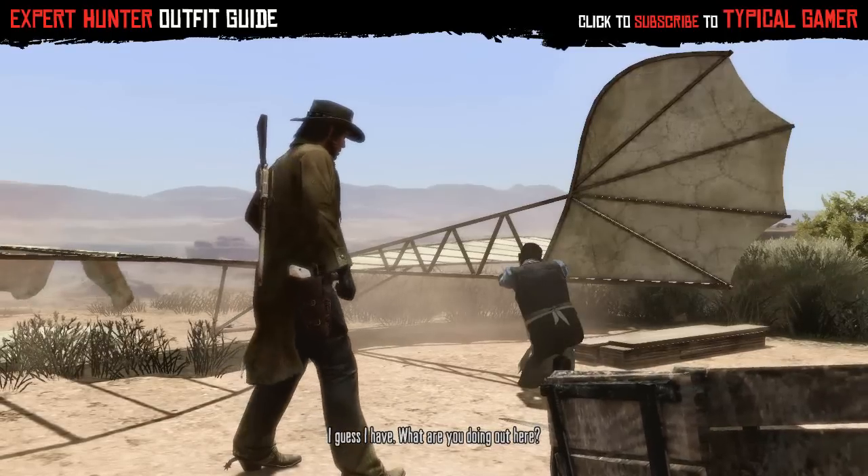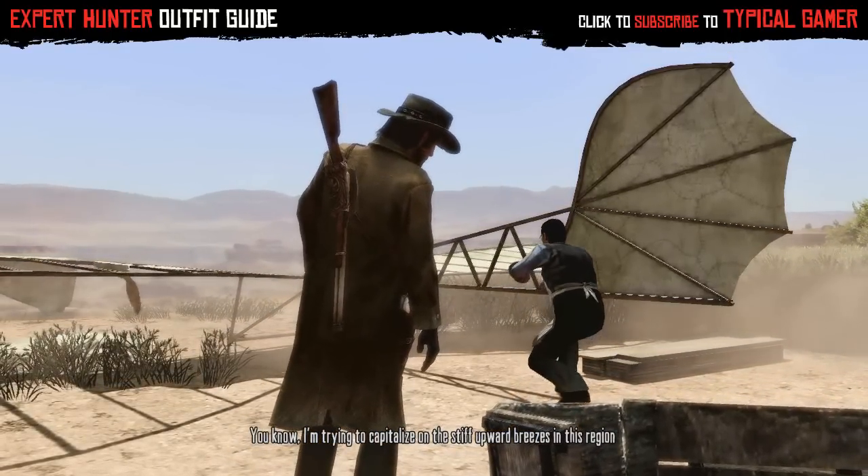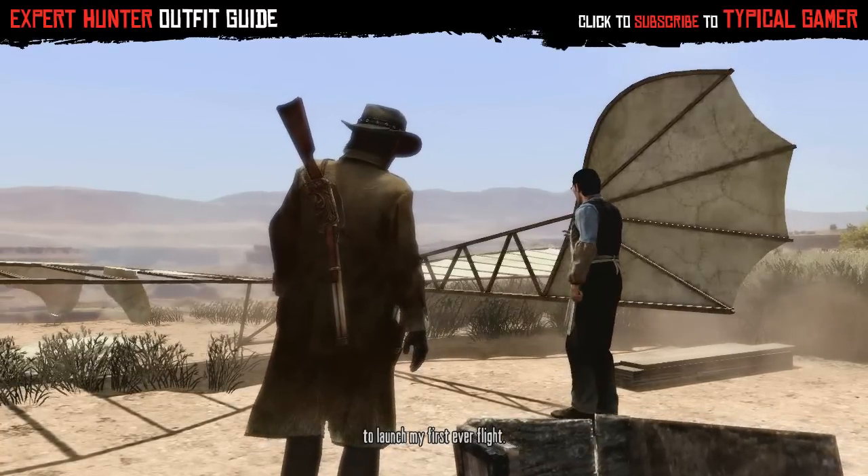In-game NPC dialogue: 'What are you doing out here?' 'I'm trying to capitalize on the stiff upward breezes in this region to launch my first ever flight.'